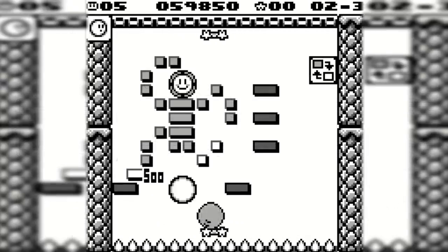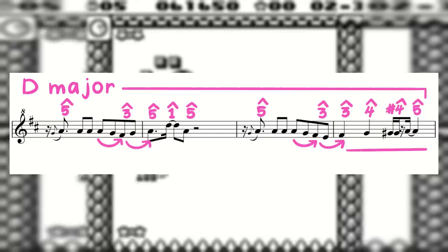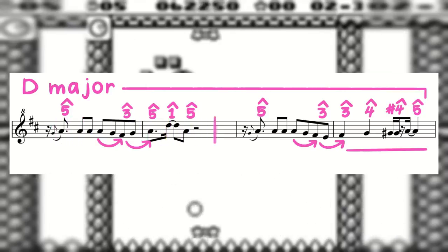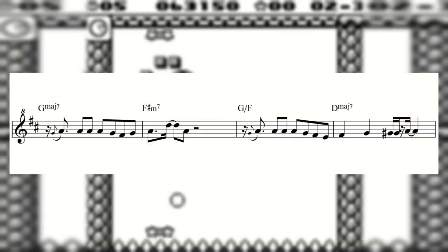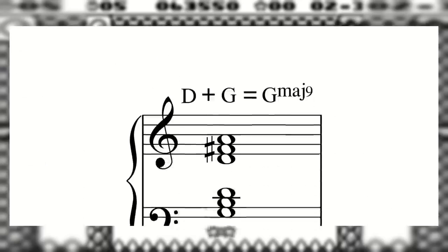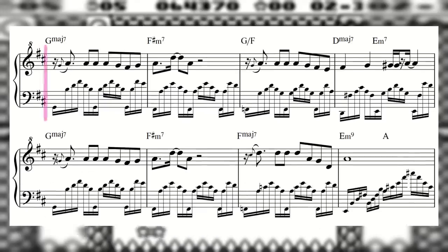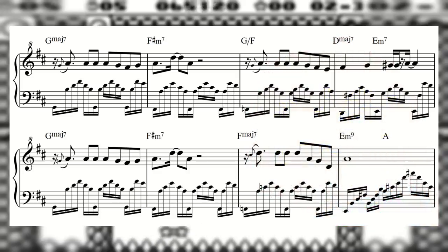The implied sound of a triad over top of a different harmony can add up to a colorful extended chord as well. In the stage 7 theme, the melody sticks closely to the notes of a D major triad with some passing tones sprinkled in between. The chords underneath turn out to be G major 7 to F sharp minor 7 to G7 over F to D major 7. Placing a D triad over a G chord brings out the beautiful color of a G major 9 chord — a voicing you wouldn't think you'd be able to make with just three voices at your disposal.